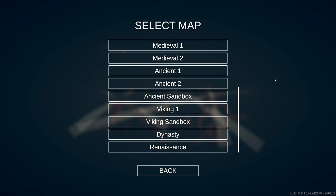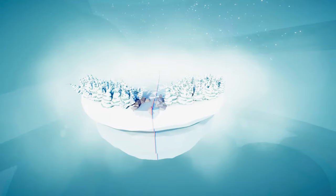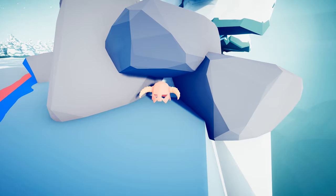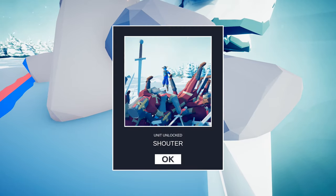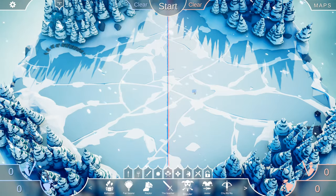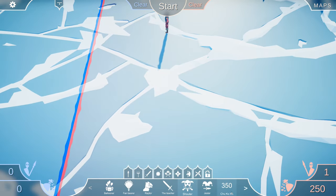For the last secret unit of today's video, go to the viking map and go to free cam mode. Towards the top of the map you're going to find a helmet — get close to it and it's going to start shaking, and eventually you'll unlock the new secret unit: the shouter.